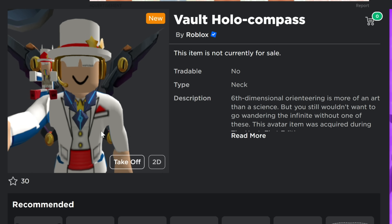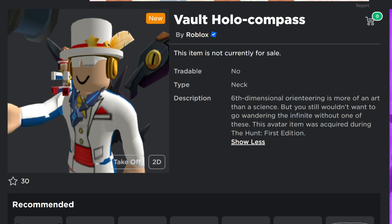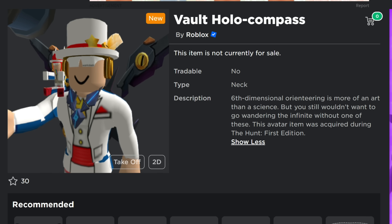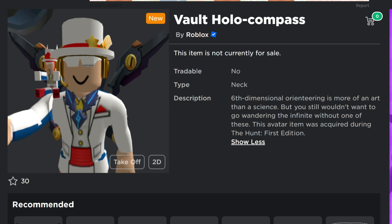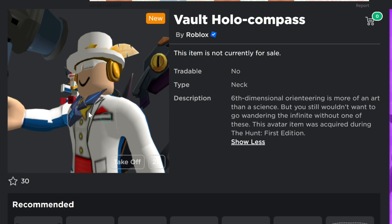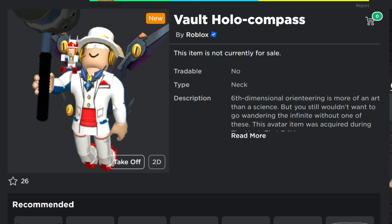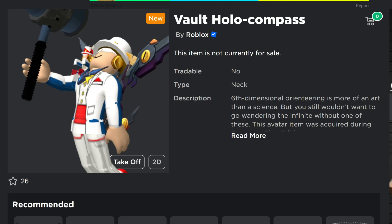This next one is the Vault Holocompass. Six-dimensional orienting is more of an art than a science, but you still wouldn't want to go wandering in the infinite without one of these. This is something you can acquire during the hunt — it's a pretty simple, straightforward item, a little necklace that you can get.